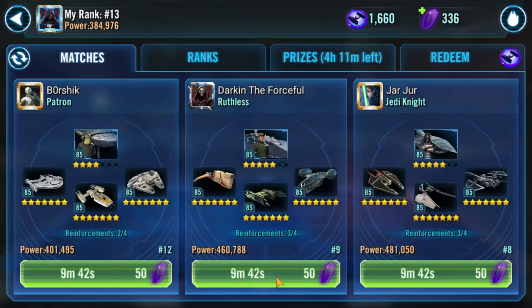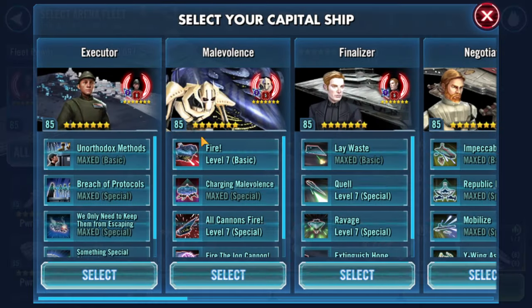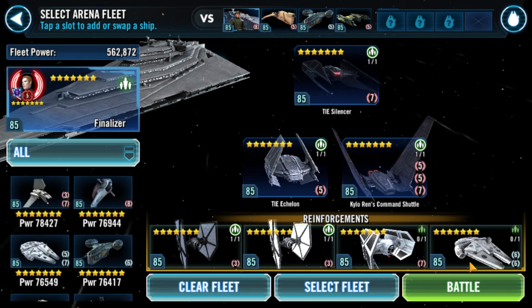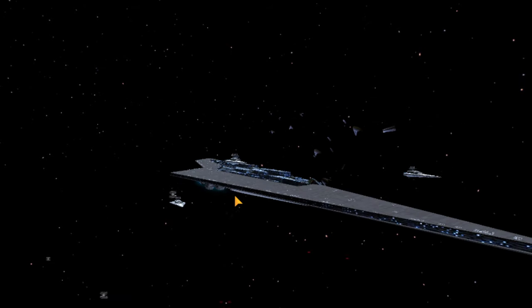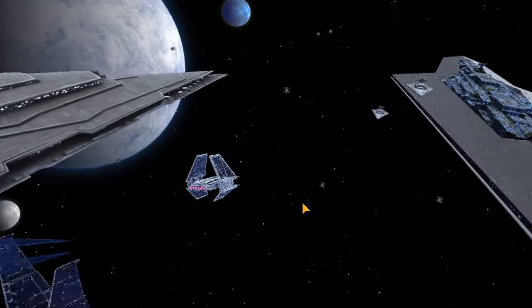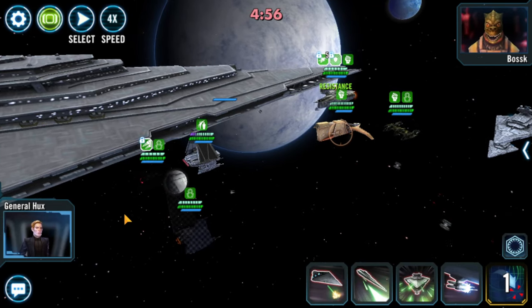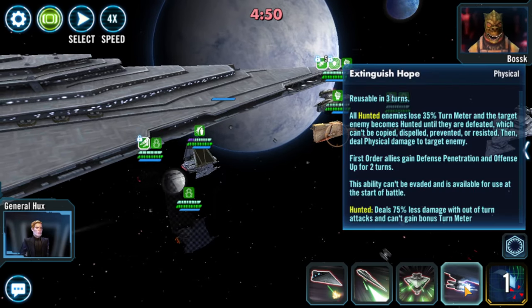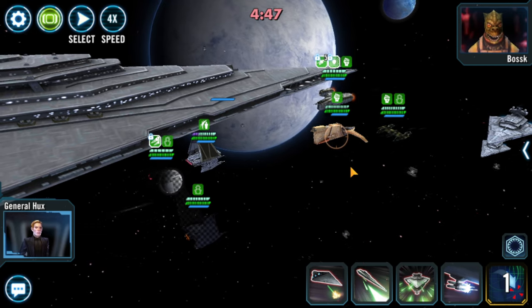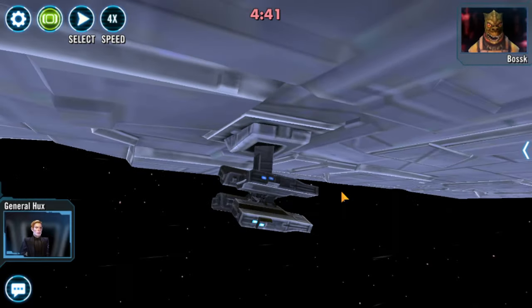I brought in the wrong capital ship - I hate how the capital ships are in the corner, it's always something I forget. Because you have all First Order, your Finalizer will take first turn since it gains increased speed based on how many First Order allies you have at the start. What you immediately want to do is put Hunted on Bosk, because every time you hurt his allies he gains turn meter - so we need to shut off that turn meter entirely.